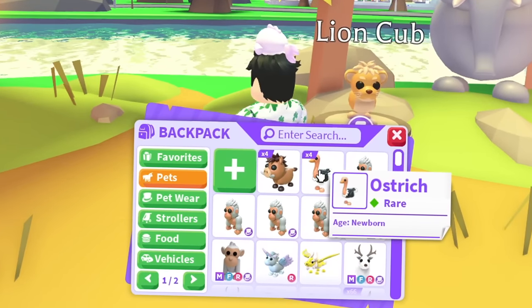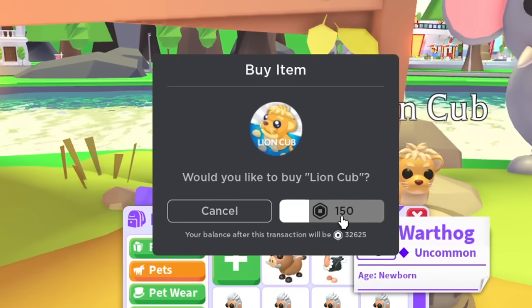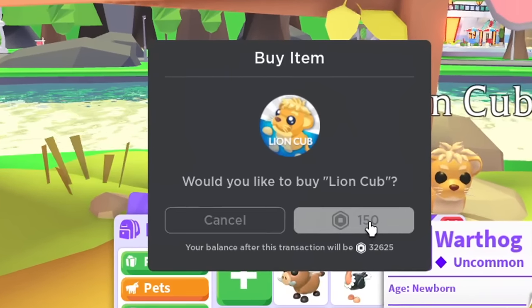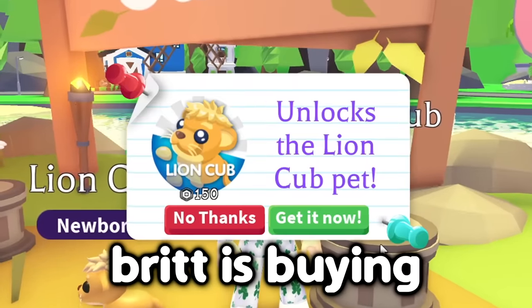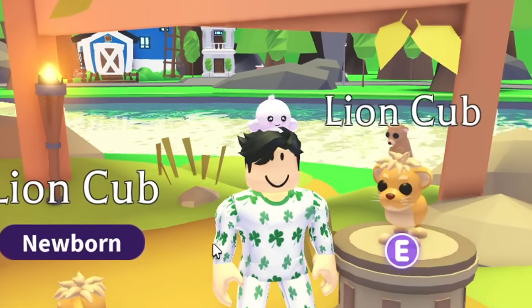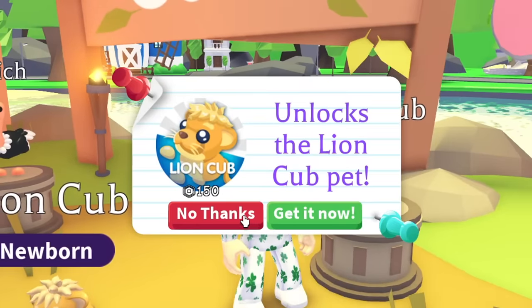I already got the warthog and the ostrich. We gotta get two lion cubs — I accidentally bought four, but I'm only trading two of each. Britt is buying nine of these and she's gonna be trading them. In total, I think I'm gonna be trading eight pets in this video.